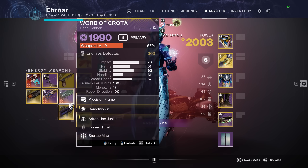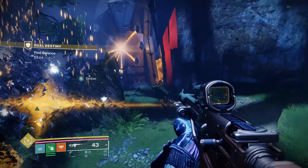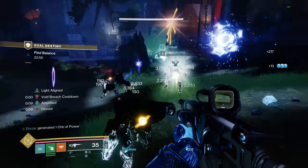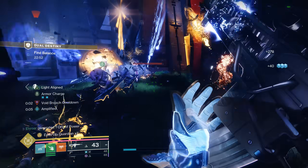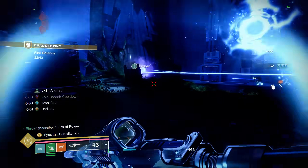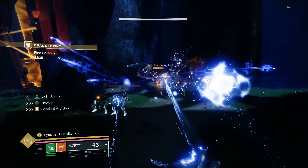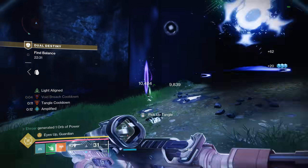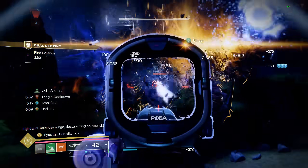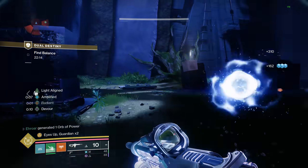Kvastav is in the league of Sunshot and Graviton Lance in terms of raw damage output and ad clear for an exotic primary. You might be able to make the case that Sunshot is still number 1, but Kvastav is very, very close. Both weapons do a lot of damage to targets and great AOE ad clear in two different ways: Sunshot is on-kill chain explosions, while Kvastav is every 7th bullet passively ricocheting to nearby targets. Kvastav might be better for harder content because it doesn't require a kill to activate the chain damage, whereas Sunshot requires a final blow first. Sunshot and Kvastav are right there at 1 and 2, with Graviton Lance at number 3.